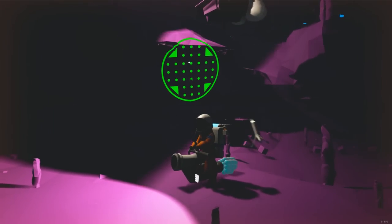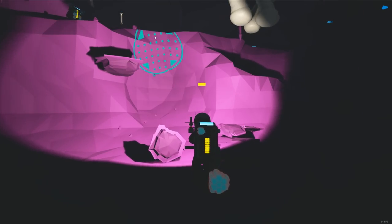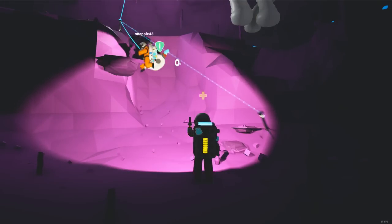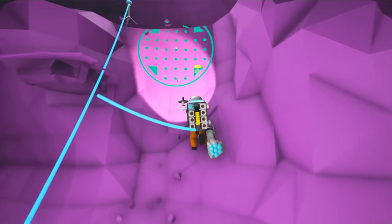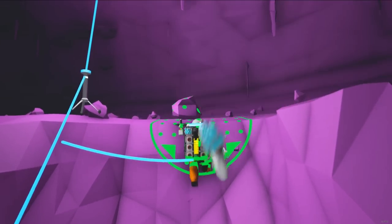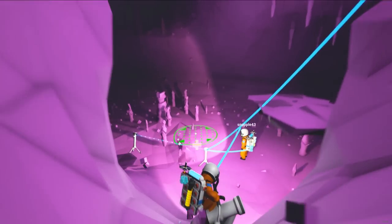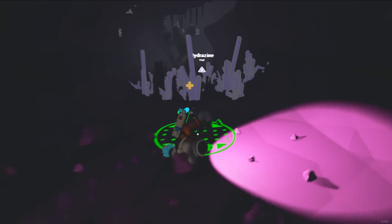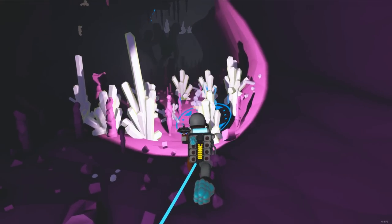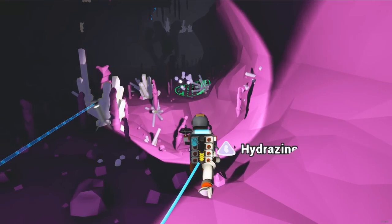That's really good. I'm going to drop down a little bit. We need to make a ramp to get out of here, though. I'm trying to make a ramp for you. There we go. Let me grab this Hydrazine. Oh my gosh, there's more of it back there. This Hydrazine is so good to have.